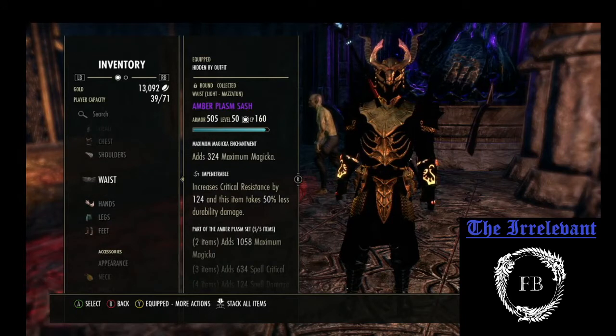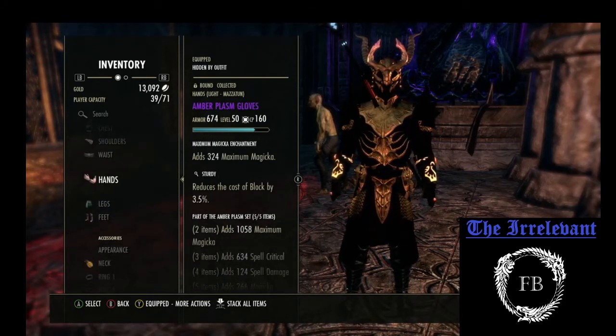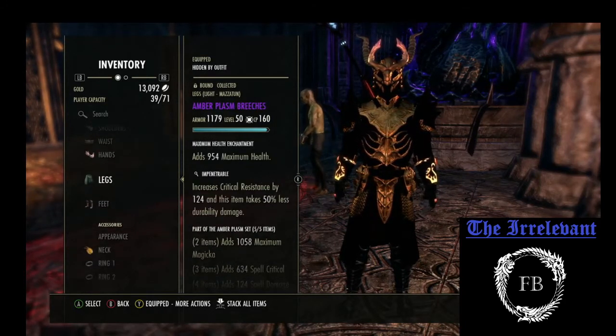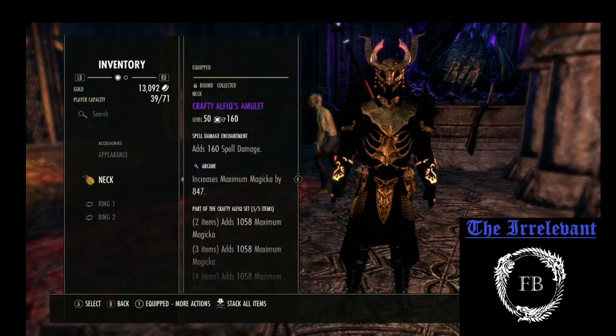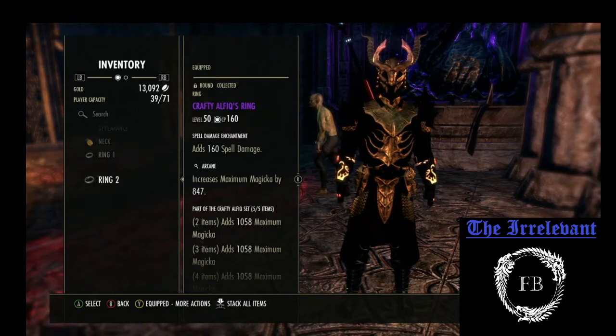For the waist, we're using Impen Mag. Sturdy Mag on the Gloves. Impen Health on the Breeches. Reinforced Mag on the Shoes. And then for the Jewelry, we're doing 3 pieces of Arcane with Spell Damage or Crafty.